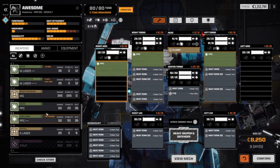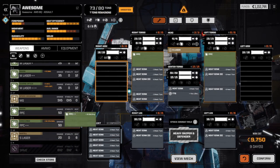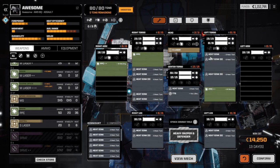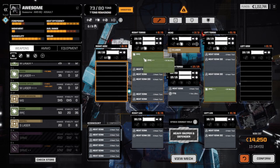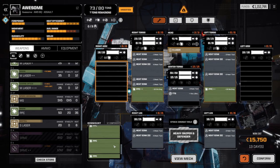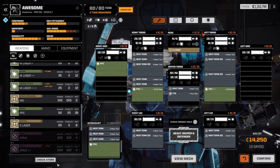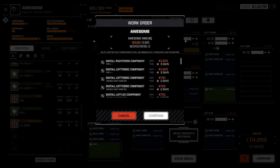We do have better PPCs, so let's swap those in. We're not putting that PPC on the hand; we're going to put it on the shoulder, because then it has a better chance of surviving. That's 13 days that this thing is going to be in the shop. I think the Awesome is going to be pretty good. But we do have to look at the Annihilator.